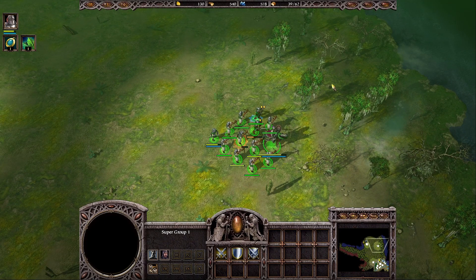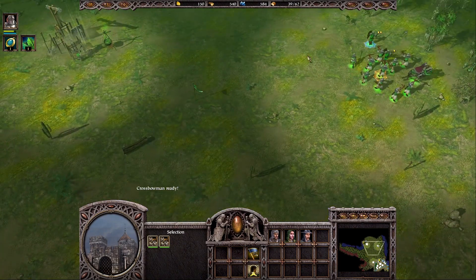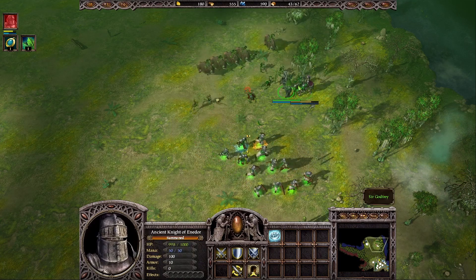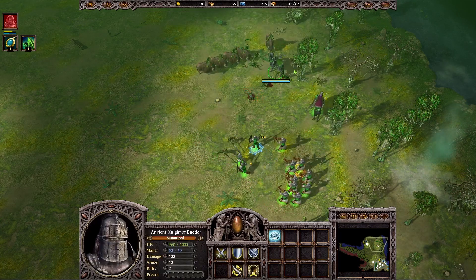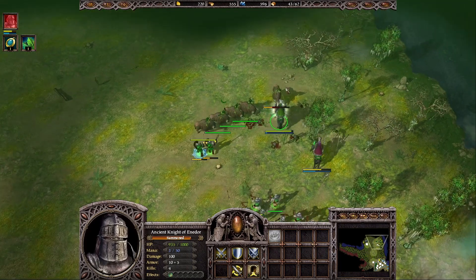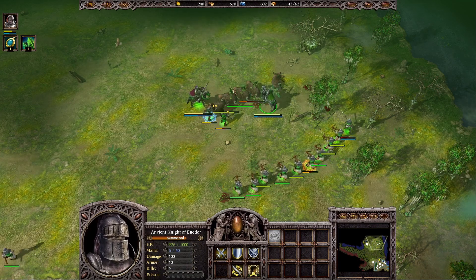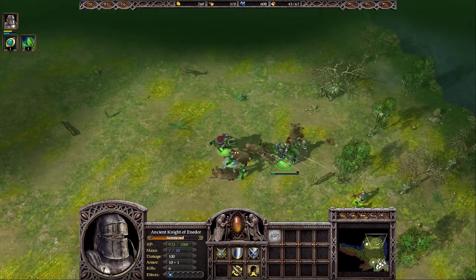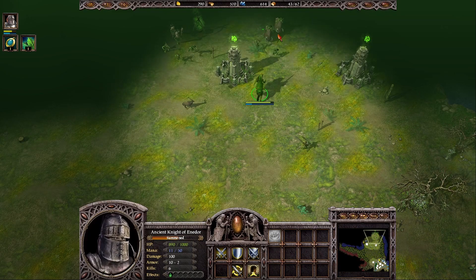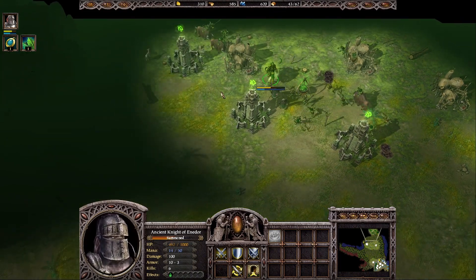After we repel one more attack I'll retreat to the healing fountain again to heal my army. As you can see it's already attacking - I'll use my summon ability again, retreat with my units so I can tank with the summoned unit. After we defeat them I can retreat with my army and send my Ancient Knight of Enedor to scout the enemy town. As you can see they have lots of towers, three goblin shamans, and lots of other units and buildings.